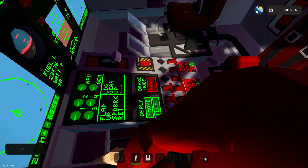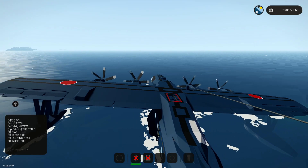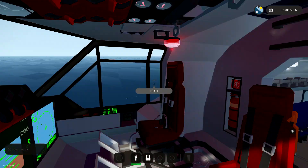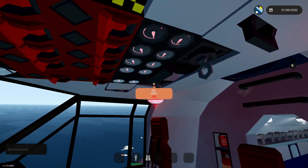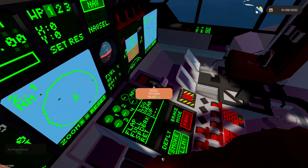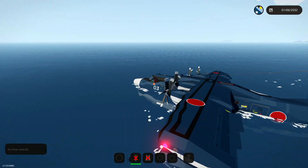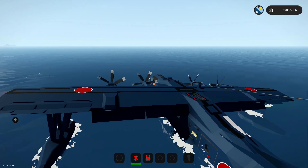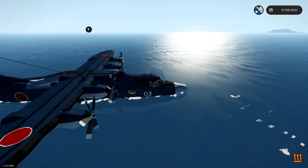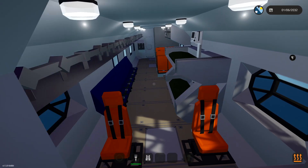We need to take off again because I accidentally maybe just rammed it straight into the ocean. But that's fine, right? I'm pretty sure that's fine. Why isn't it started up again? We need to go. Wait, it says the engine's on though — it says the engine's on. But they're not spinning. So how do we take off again? I already feel like I've completely broken this thing, which is really, really annoying.